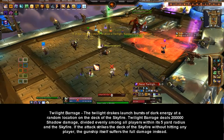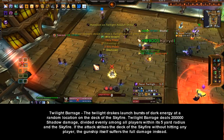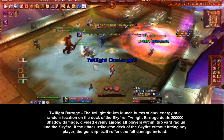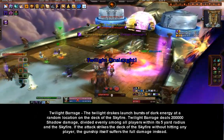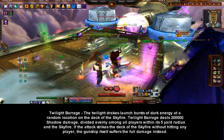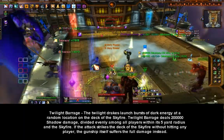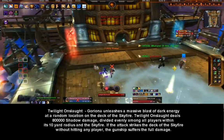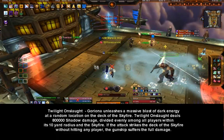Twilight Barrage: the Twilight Drakes launch bursts of dark energy at random locations on the deck of the Sky Fire. Twilight Barrage deals very high shadow damage divided evenly among all players within its five-yard radius. If the attack strikes the deck without hitting any player, the gunship itself will take the full damage.